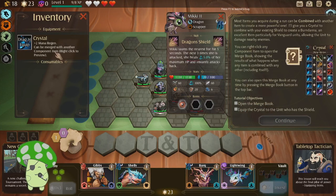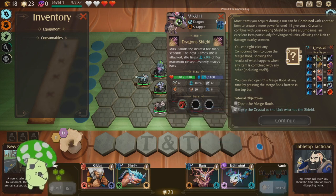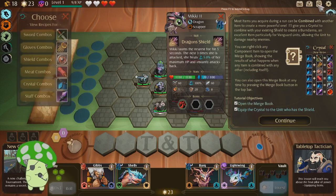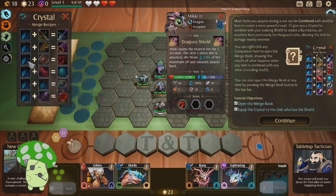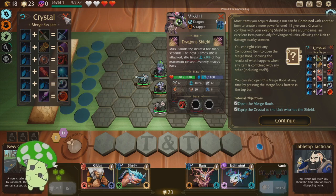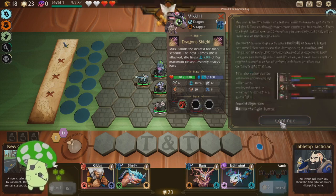I just have a crystal. Open the merge book. Where's the merge book? There it is. Ah yeah, it'll make a Burn Dana. Cool — so the items also combine into different items. Vanguards obviously want more tankiness, magicians want more magic, skirmishers want more damage. That makes sense.